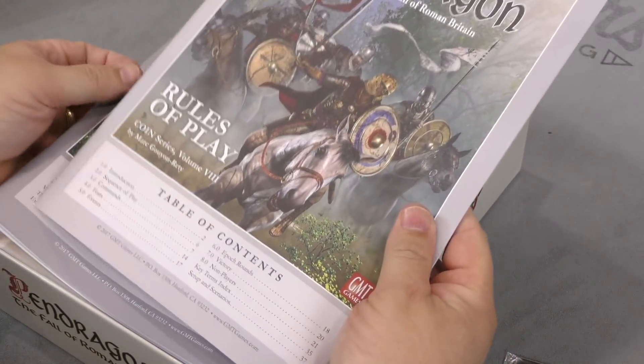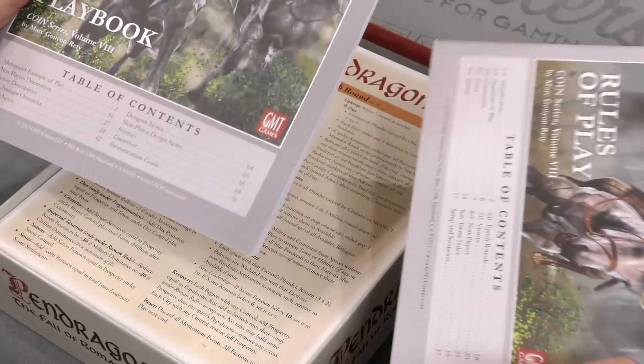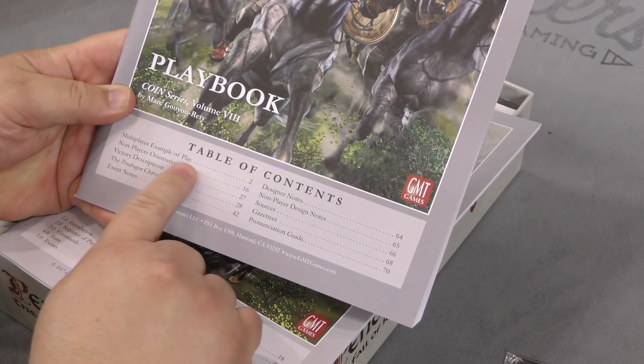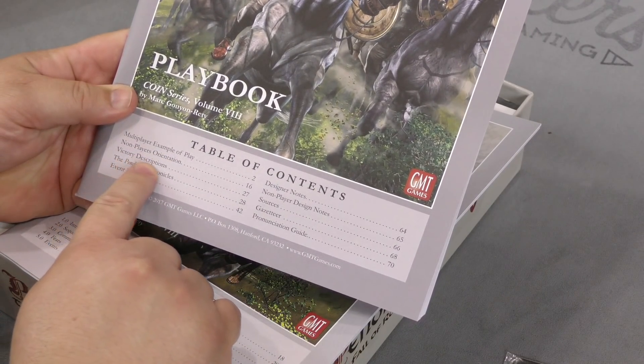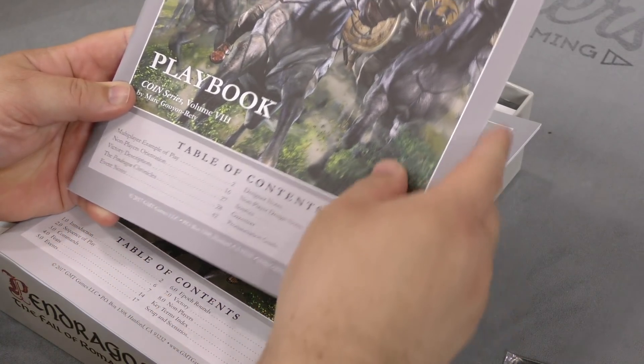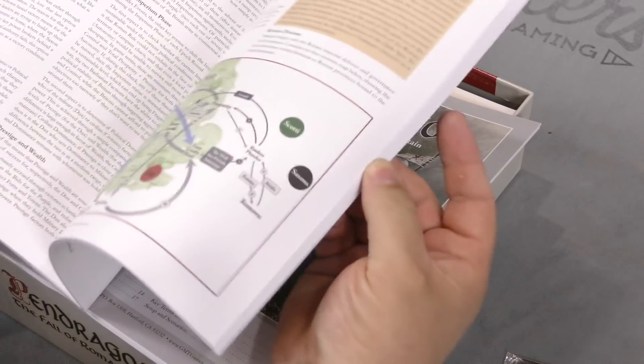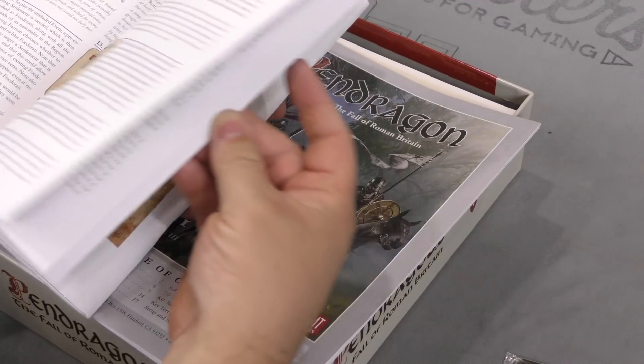Here's the rules of play, and here is the playbook. What is the playbook? Multiple examples of play, non-player orientation, victory descriptions. I've seen this being played before.